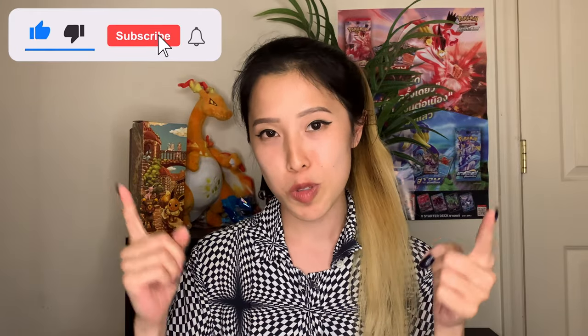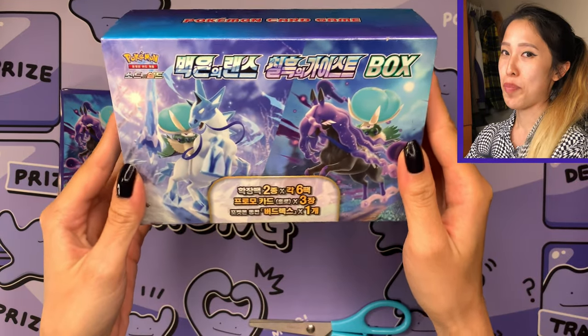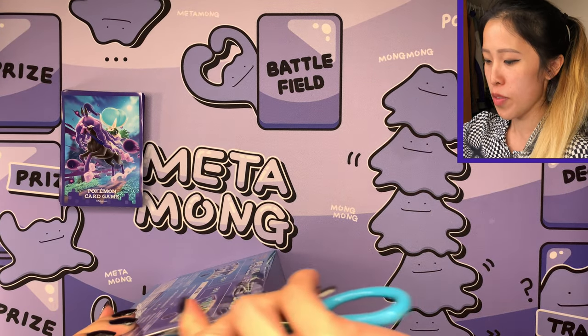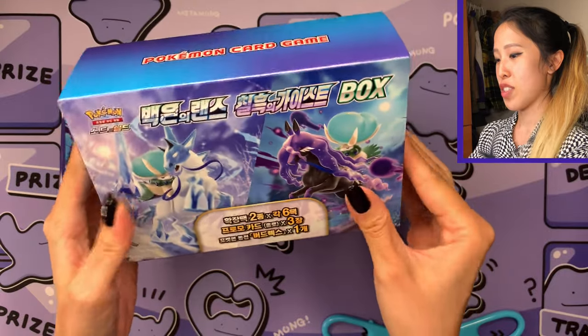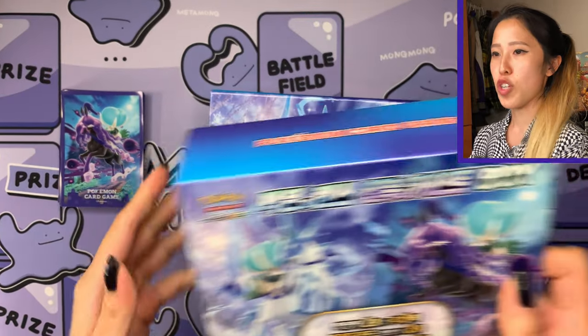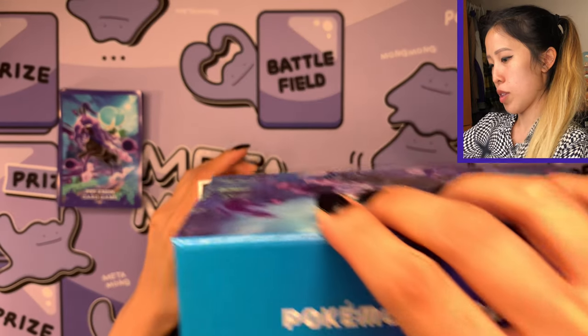Before we get started with the unboxing, please make sure to hit that like button and also subscribe if you'd like to see more multi-language Pokemon openings. So we have the nice and simple Silverlands and Jet Black box. I'm just going to take the plastic off so you guys can see all the specs better. One thing that's actually pretty cool — one side is blue like Silver Lance and the other one is purple, so that's pretty fancy.